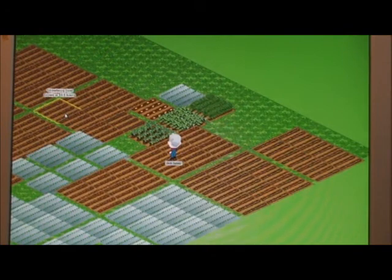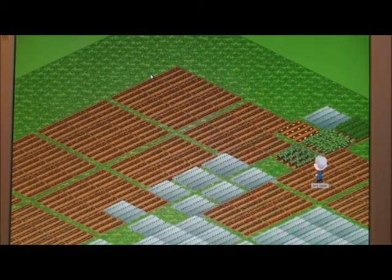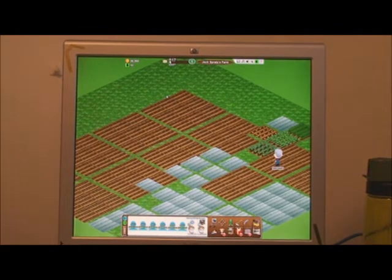I think that's the end of this session. Jack has reached level six with 517 points, has thirty-six thousand three hundred sixty-five coins that he can farm with, and ten Farm Town dollars which he can use to buy things from the store.